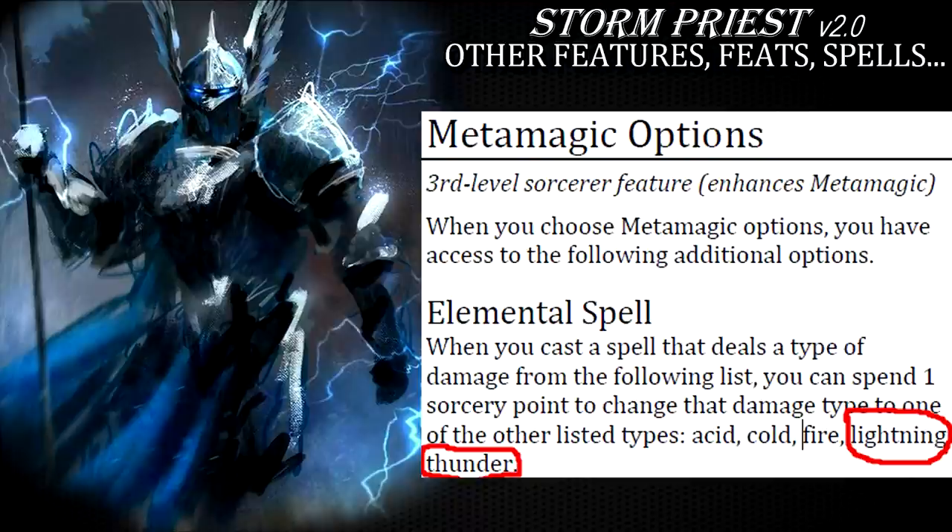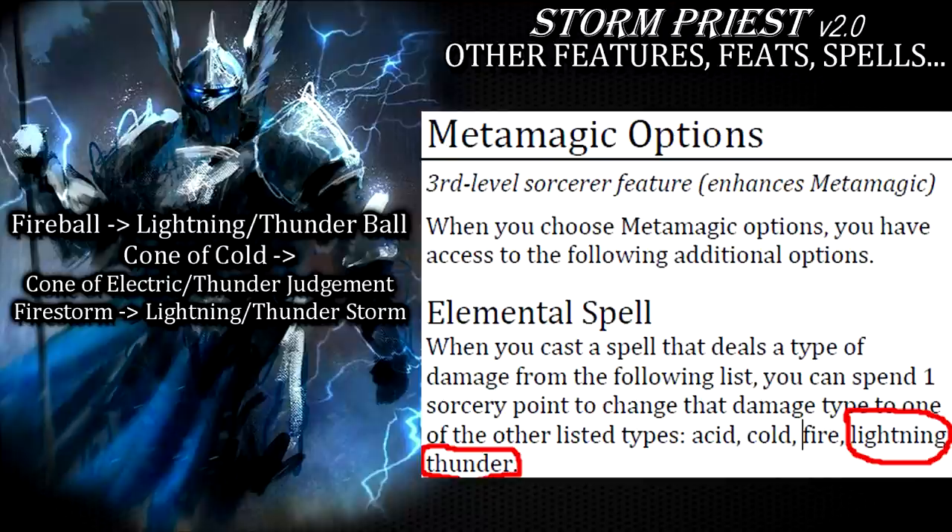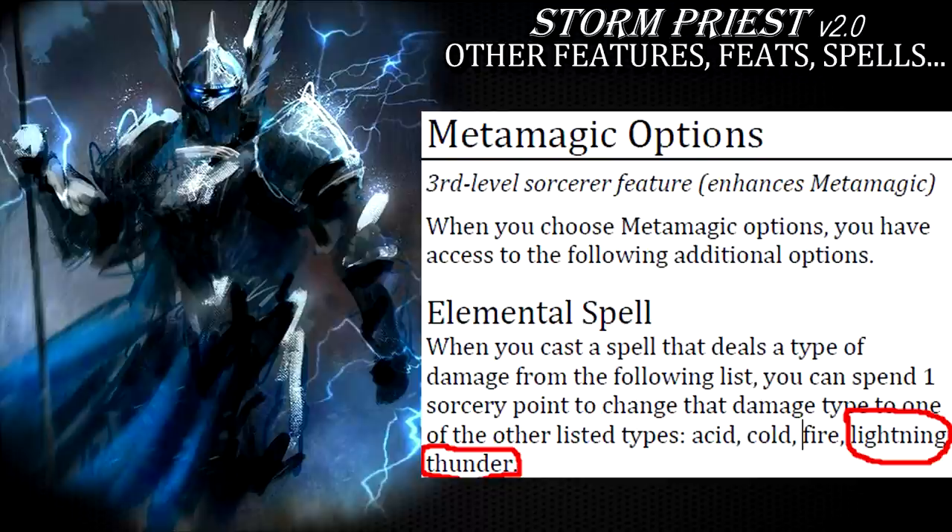I did a video about it, it will be linked somewhere in the video description. If I do forget about it let me know in the comments so that I can fix that mistake. In essence you can manipulate the elemental damage types of all of your spells. This means that your fireballs can be lightning or thunderballs, your cone of cold is basically cone of electric judgment, your firestorm is now a thunder or lightning storm. All of your non-lightning non-thunder spells present on the sorcerer's list of spells can in fact be lightning and thunder spells if you have an awesome DM who will just let you break the game by changing the very nature of these spells in this way.